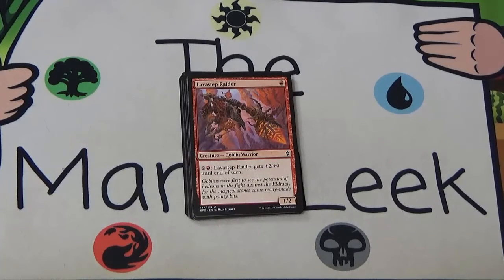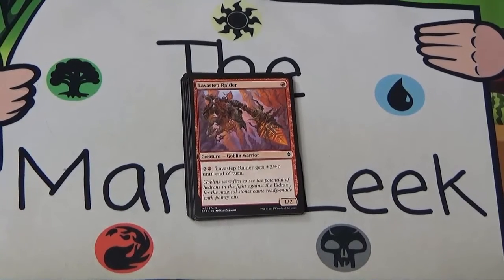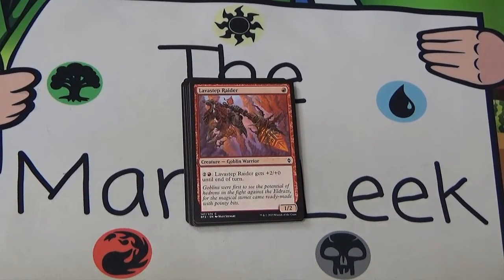Next up we've got Lava Step Rider, a single red for a 1/2 — you can pay two and a red to give it firebreathing plus two plus... bad card. We've seen this a number of times in Crack-a-Pack Tuesday. It's a bad card. You don't want to be playing this, you don't want to be first picking this, you don't even want to be last picking this really. Just a bad card, not something you want to be playing with.